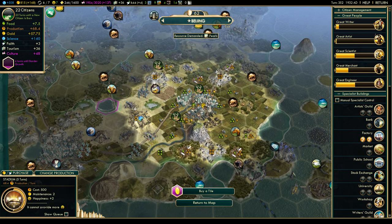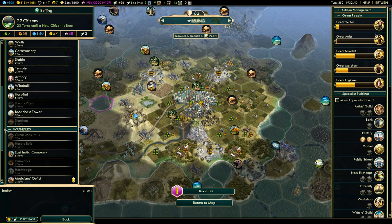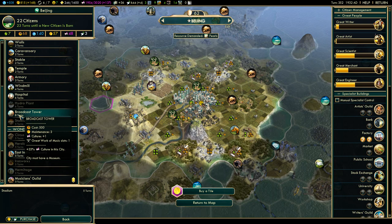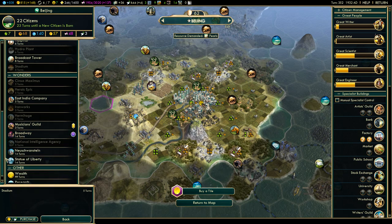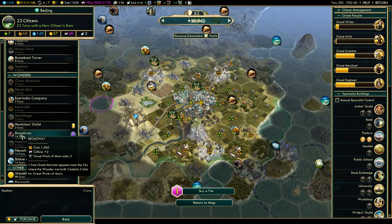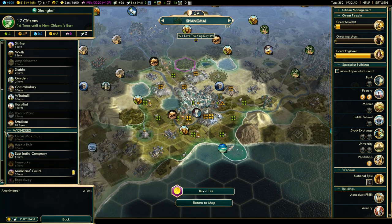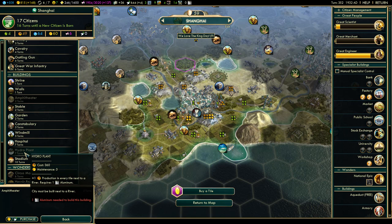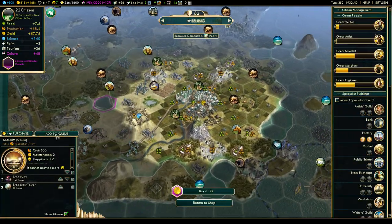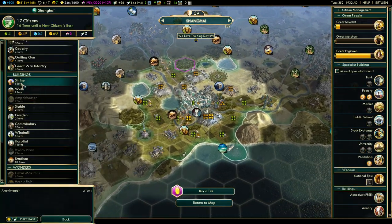Am I building any wonders? Let's have a look — no stadium queued up after that. There's a broadcast tower giving 33% culture in this city. I'd like the Broadway and the Statue of Liberty — though the Statue of Liberty requires Freedom plus one production from every specialist in every city, I don't think I like that. Let's build Broadway because it looks cool, and then after that the broadcast tower. What are the prerequisites? The city must have a museum.